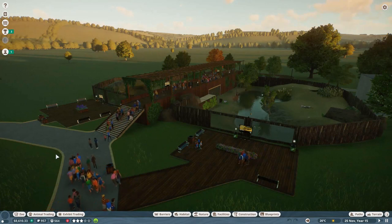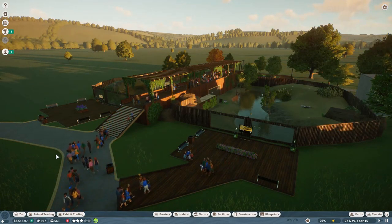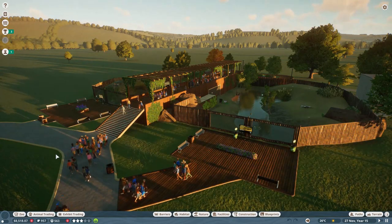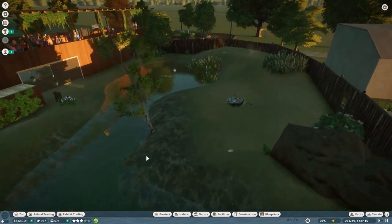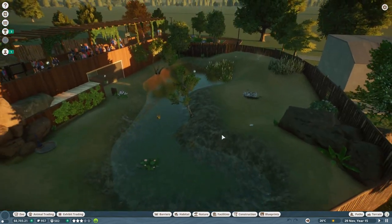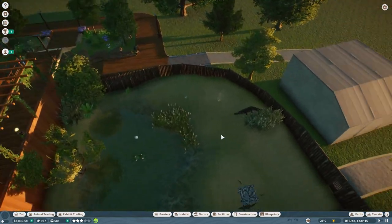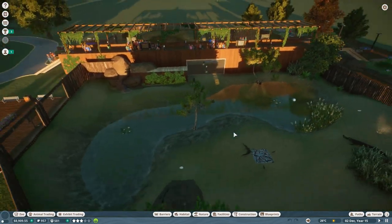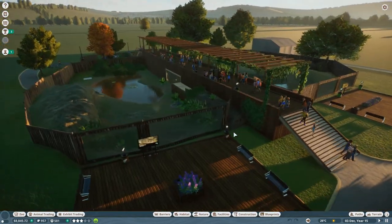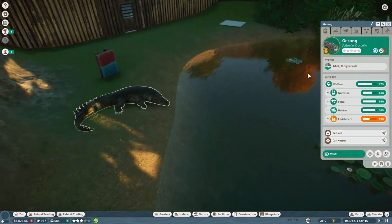Hello everybody, Brad here today and welcome back to Planet Zoo. As you can see before us we have a brand new exhibit here in our zoo. On the right hand side we have two Gharials — one female and one male. I don't know where he's ran off to. Where's Daddy? There he is, that's Daddy Gharial. And then on the other side of the exhibit we've got a saltwater crocodile — here he is, he's a lovely lad, old Ji Sang.